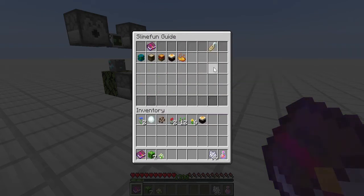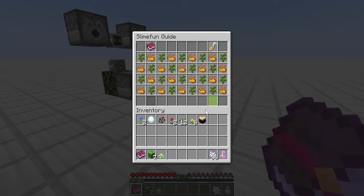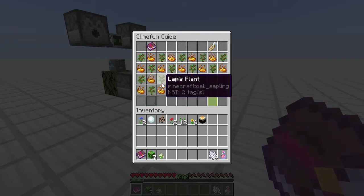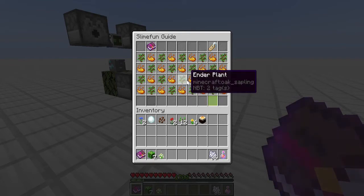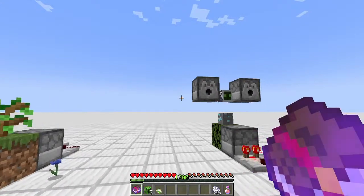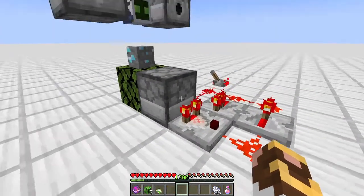The last part of Exotic Garden, the one I spend the most time on, is the magical plants. We have 19 different magical plants ranging from slime to lapis, tin, iron, gold, lead, obsidian, quartz, glowstone, and of course emerald, diamonds, and netherite.